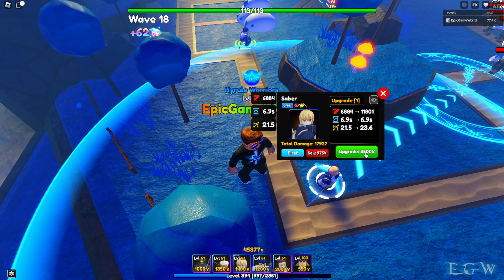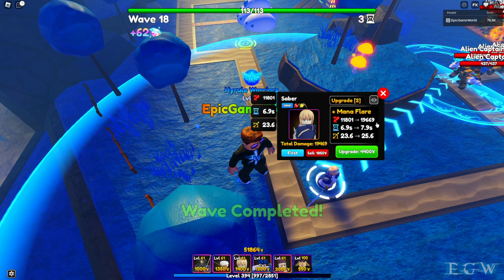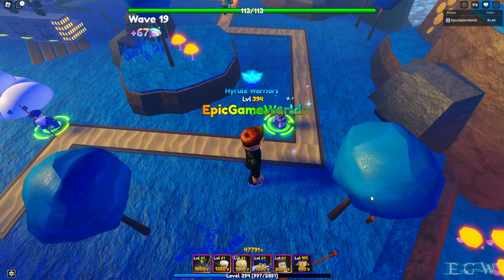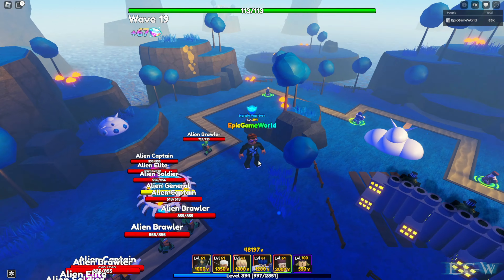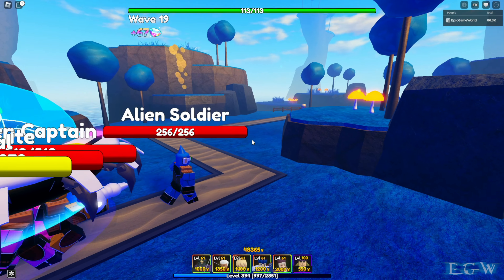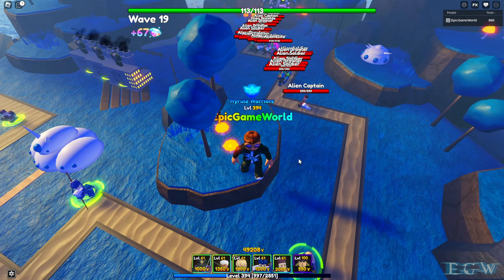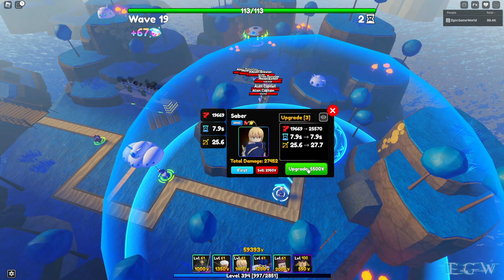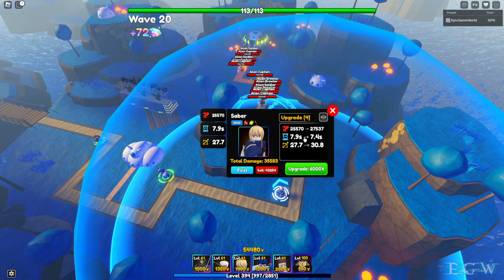Next we have Saber — pretty cool looking with a sword. On deployment she does something that almost looks like a lightning tree attack; she's physical and light, so that checks out. Saber deploys at 2573, 6.9 seconds, 20.5 range. Upgrade one: 6884, 6.9 seconds, 21.5 range for 2500. Upgrade two: 11,801, 6.9 seconds, 23.6 range for 3500. Upgrade three gives a new move — plus Mana Flare: 19,669, 7.9 seconds, 25.6 range for 4400.